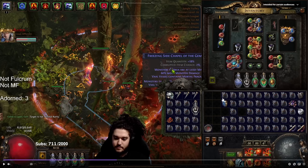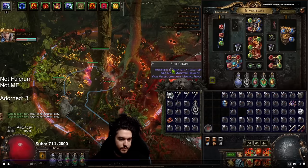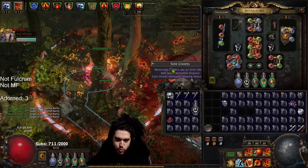I believe it was either on Captain Lance's stream or Palsteron's stream — I'm not sure which — but basically the suggestion was to try it with two people. The method here is basically one person spamming chance orbs and the other spamming Scourings. So it's actually a duo method to try to fish for a Vols side area.